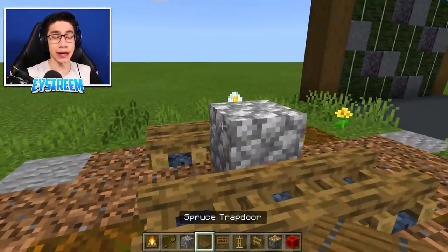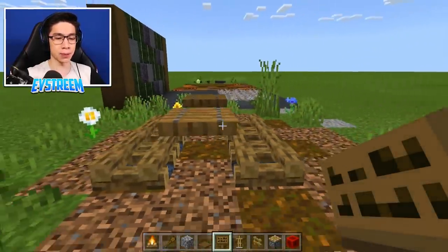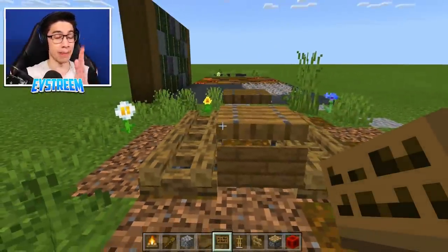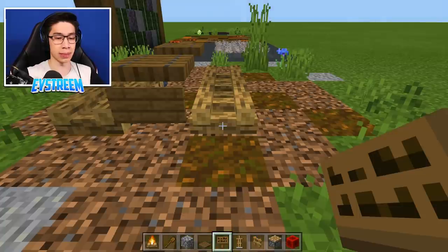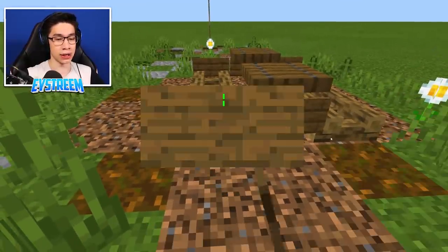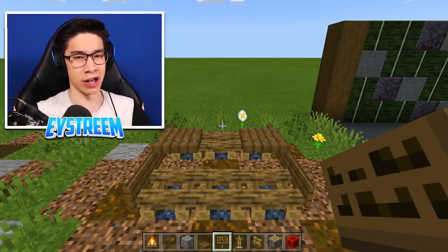Place a random scaffolding block in the middle, then place one spruce trapdoor on the left on the top half of the block and one on the right, then destroy the center scaffolding block. Come around to the side, crouch, and place a sign on the side of the spruce trapdoor. It's super important you place the middle one first, otherwise the ones on the campfires won't stay. Then crouch and place one on the campfire to the right and the campfire to the left on both sides — and this is the bottom of our picnic table.